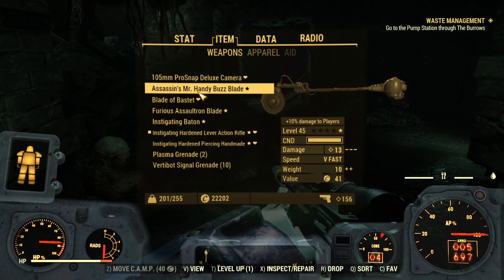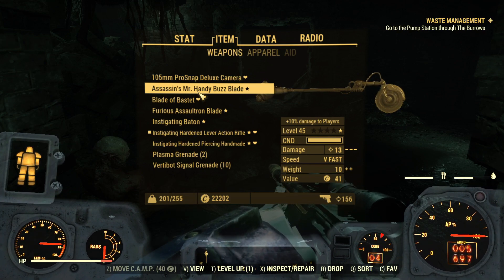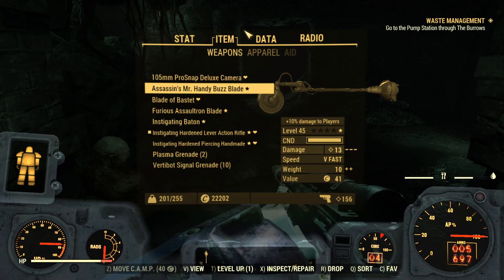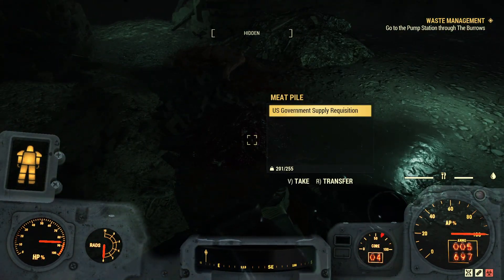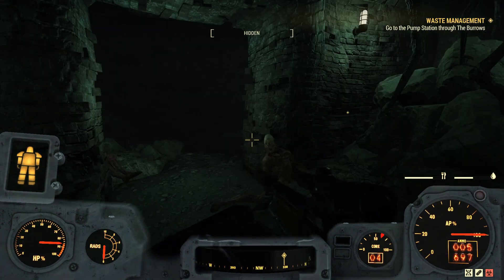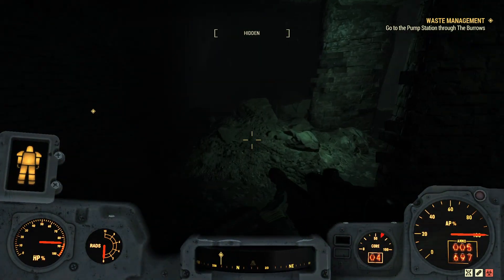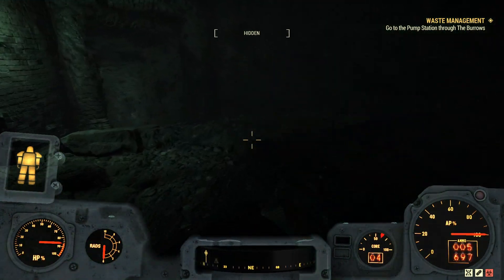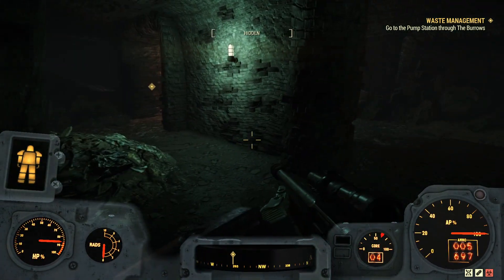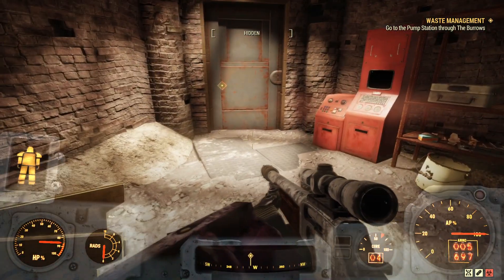We picked up an Assassin's Mr. Handy Buzz Blade. This is for playing against other players and that's not my bag. It's a one star, plus ten percent damage to players. I'm about 95% of the time disappointed in the legendary weapons that I pick up. I don't know if I've ever picked up a legendary weapon off an enemy that I've actually liked. I don't know if I'm just killing the wrong enemies, but I have not had any luck. But it's still fun taking out the legendaries.